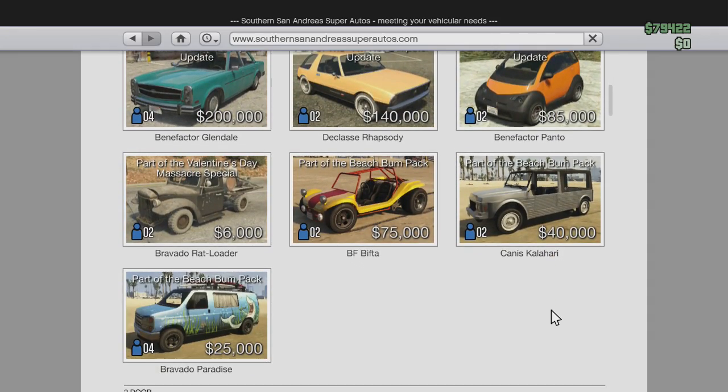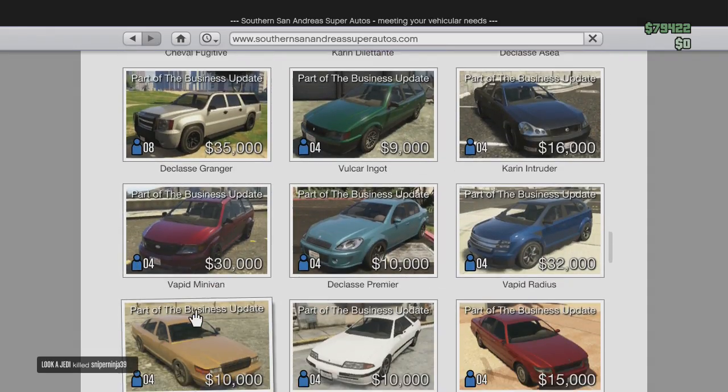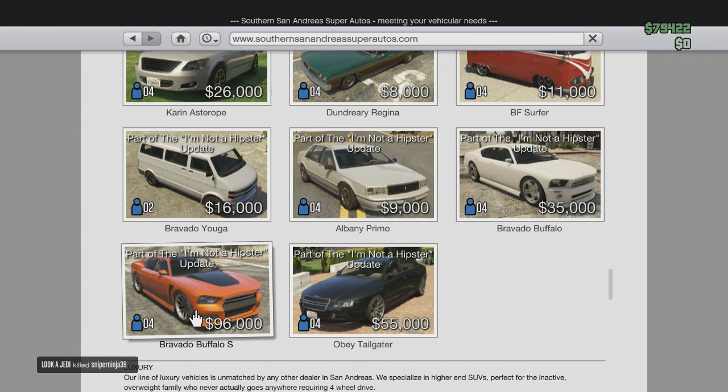Here you'll find all the new DLC colors. Scroll down to the bottom, on the left side, you'll see a Buffalo S. This is the new Buffalo — this is Franklin's Buffalo.